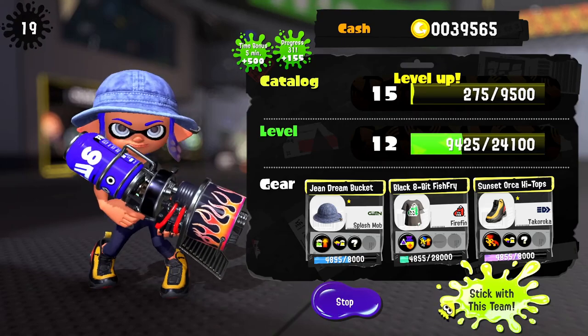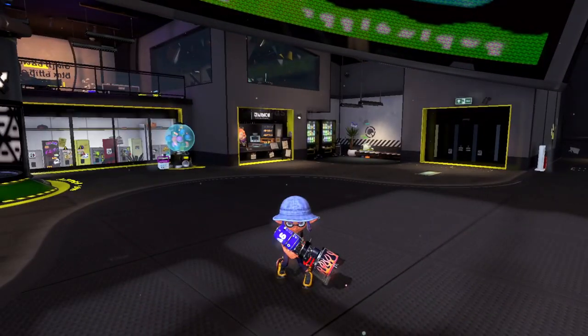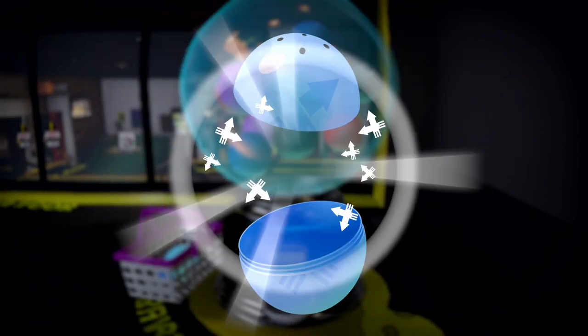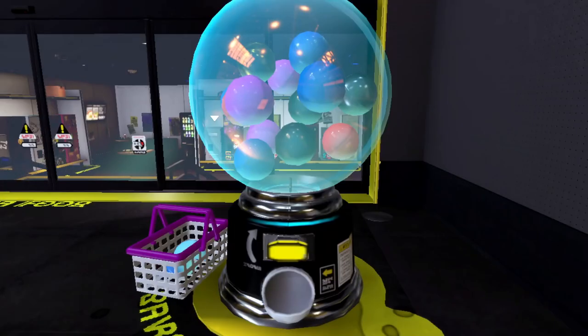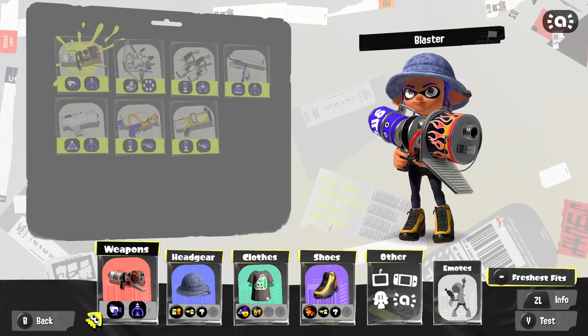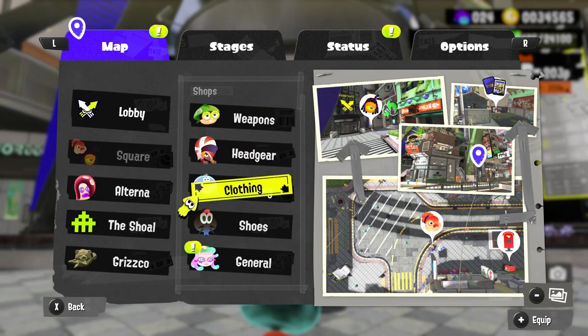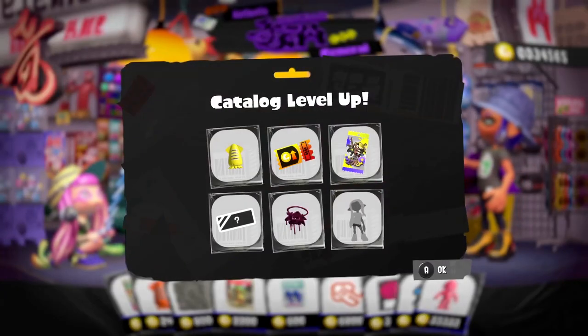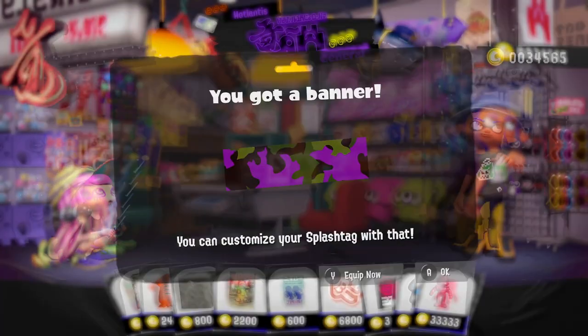Heading out of here. Not a good round — only three splats and splatted 13 times, but we got our catalog level to 15, which is not too bad. We're leveling up and progressing. Let's go grab some stuff from the shop — I earned coins from Salmon Run. We get some stickers. Time to freshen up our locker soon, but I want to check out the clothing shops and buy more gear.